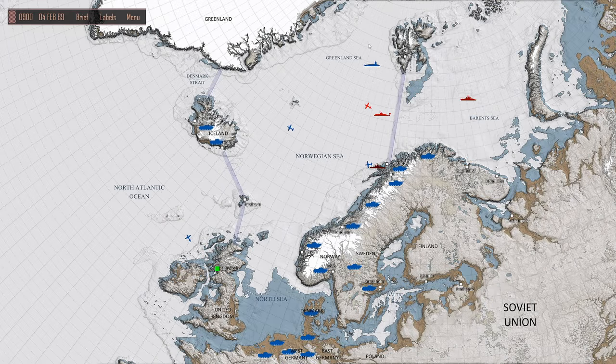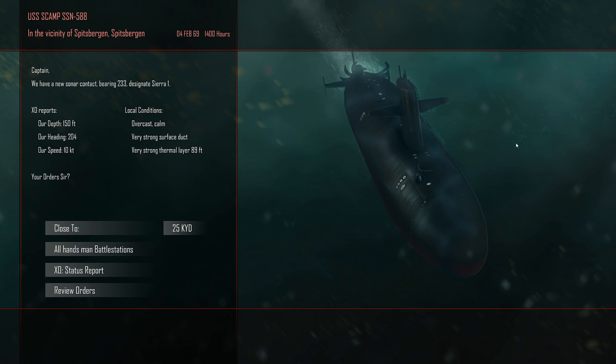Hello everybody, Wolfpack here, and welcome back to some more Cold Waters. We are tasked with intercepting these fellows right here carrying Spetsnaz commandos, and we got them. I have a feeling it's going to be a little shallow here. New sonar contact bearing 233, designated Sierra One. Our depth is 150 feet, speed 10 knots.